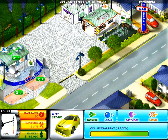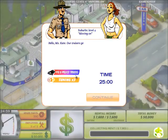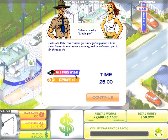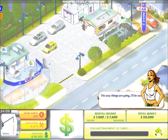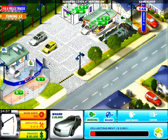Coming up next, level four. Level four — moving on. Leaving the suburbs. You guys pick six police trucks, so you gotta keep parts in stock. And three tunings. Okay, so let's do it. Now there's room for expansion, so let's move on. Got that right.